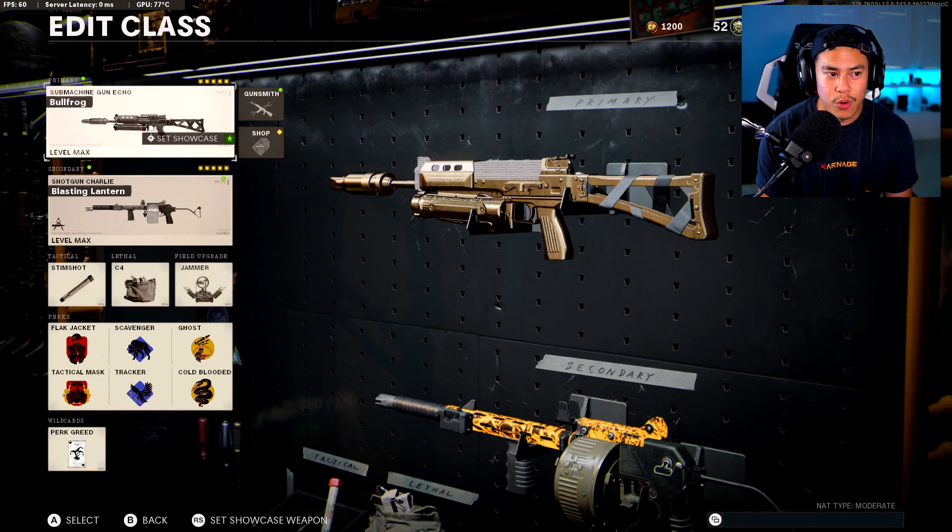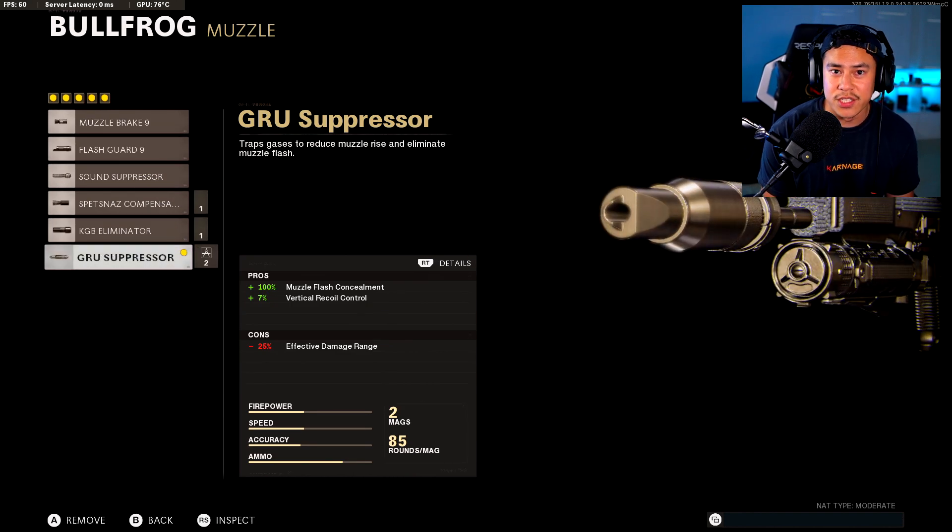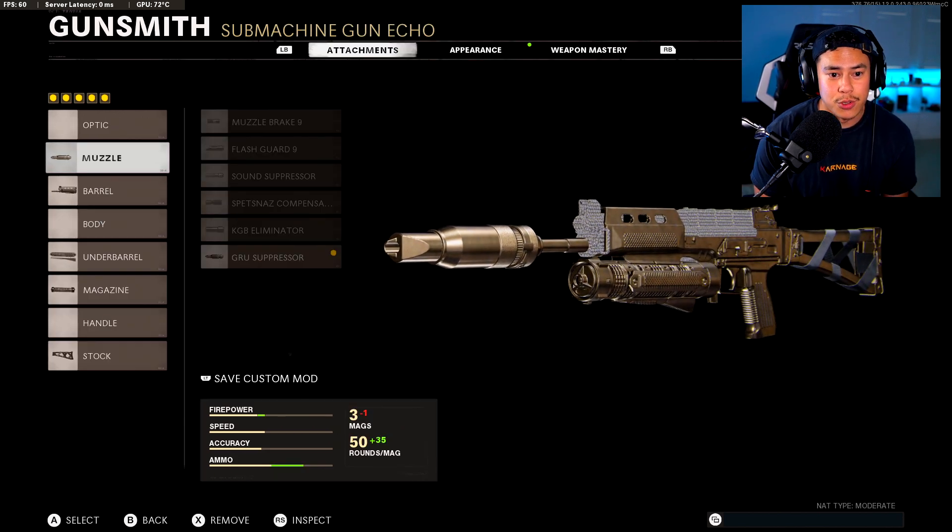First up we got the Bullfrog. This is a fan favorite. This gun already has low recoil as is, and this is what makes it a really fun and enjoyable gun to use. For this low recoil Bullfrog class setup we got the Groove Suppressor. This is an obvious choice because we get the best of both worlds — Muzzle Flash Concealment as well as Vertical Recoil Control.